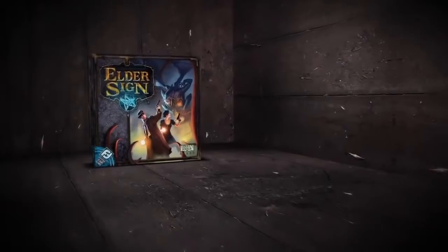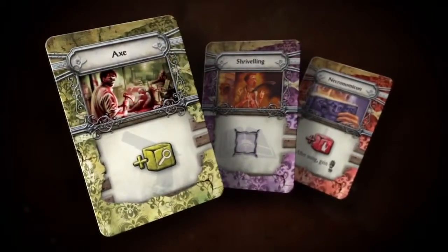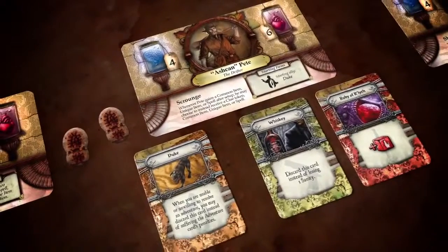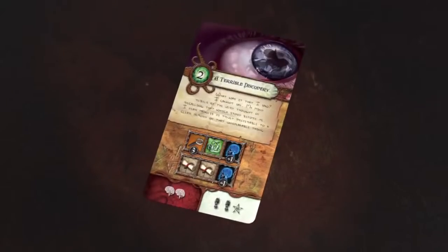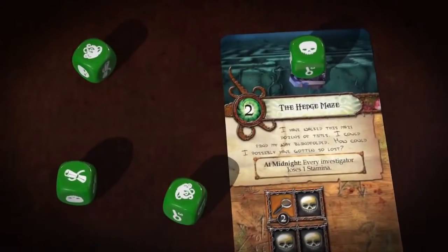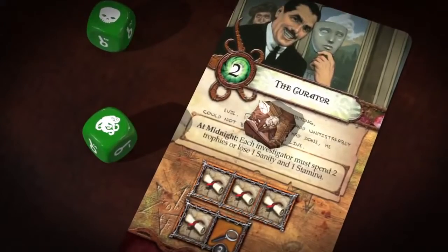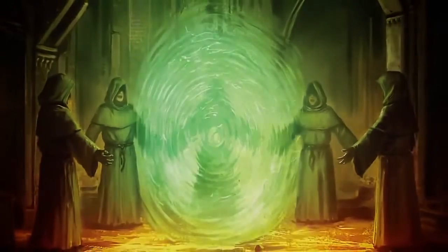To aid their explorations, investigators have access to items and spells that can afford extra dice during an adventure resolution. Clever use of investigators' talents and timely item use are crucial as players work to bend the luck of the dice roll in their favor. Players may also focus dice, saving one die result for a future roll at the cost of an extra die. Players can only focus a die once per adventure card, so focus is essential to the completion of more complicated adventures.